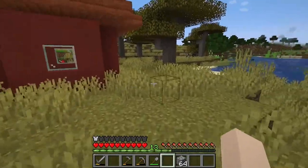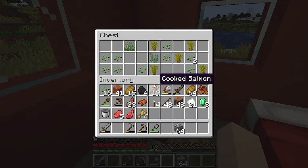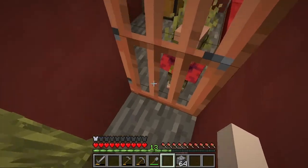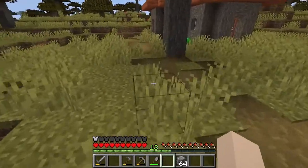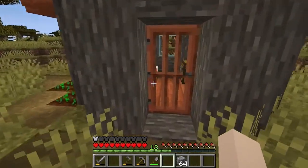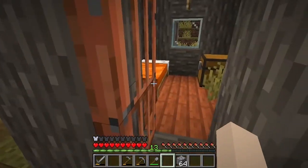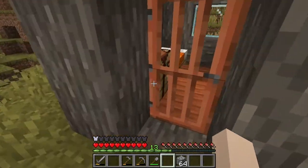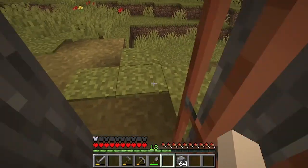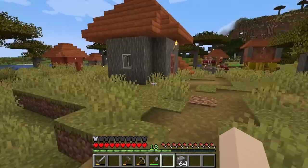I learned just this morning that you can actually get the leads from the llamas — which, as a fiber artist, I really wanted them to be alpacas, but apparently they're officially llamas, which makes me sad. Anyway, you can get the leads from them without hurting them by just placing them in boats. If you get them into a boat, the lead will drop, and you don't have to kill the llamas to get the leads — which is why I didn't grab leads from them before, because I thought I'd have to kill them.